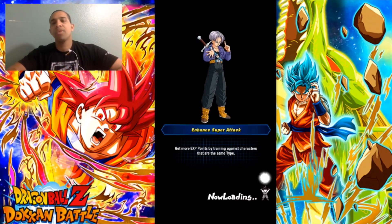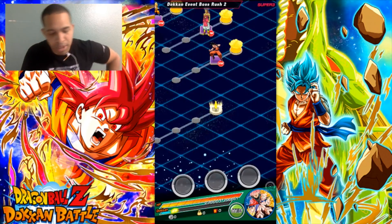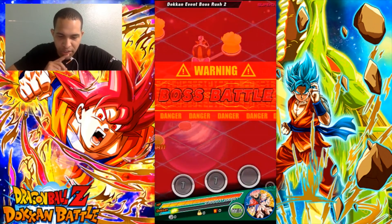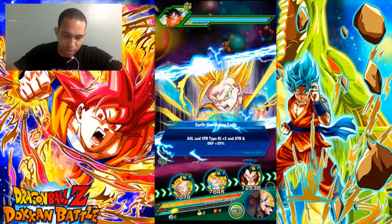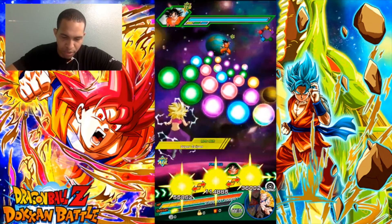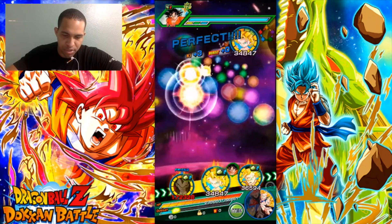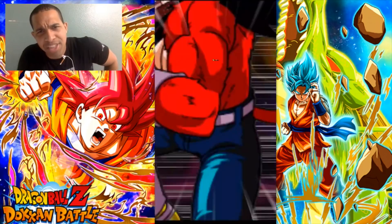Four rainbow units - Rose, Super Saiyan 4 Vegeta, my Super Vegeta, and Super Saiyan Blue Kaioken Goku. This is gonna be quite fun. We're taking on all the bosses here. My Vegeta is in the next rotation so I want to get Gohan paired with Vegeta. Califla does have the dodging passive where she can dodge - high chance of dodge by the way.